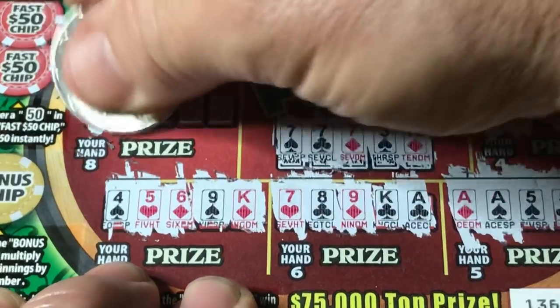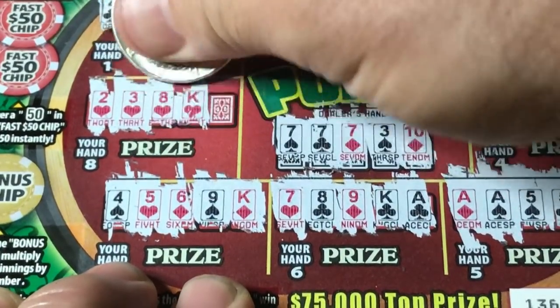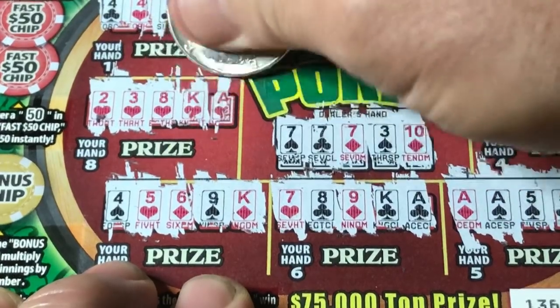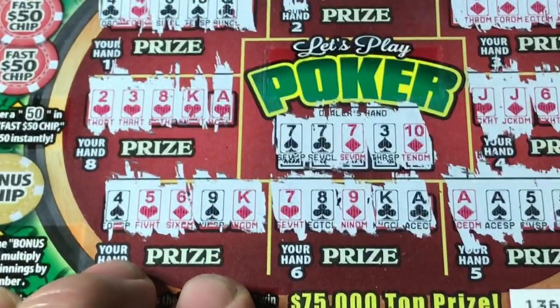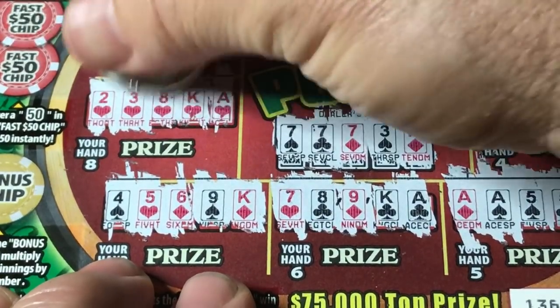And last hand: two, three, four hearts — we need one more heart there to win. And we got — hey! Pulled it off on the last hand! What do you know? Let's see what we managed to get.